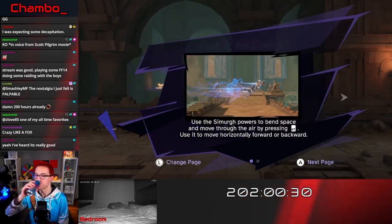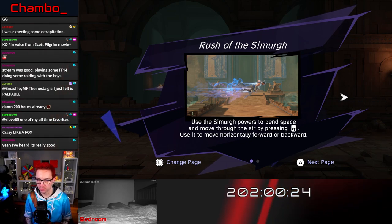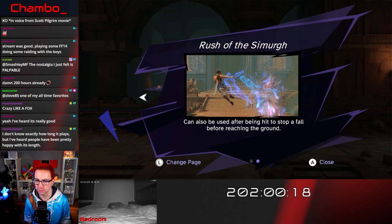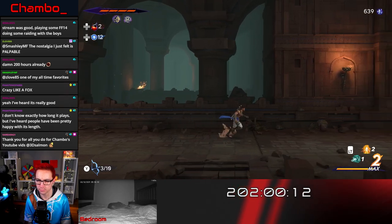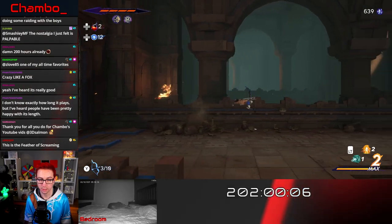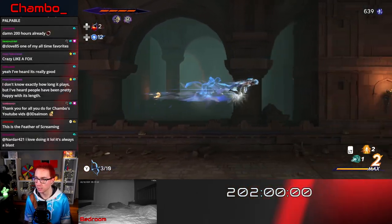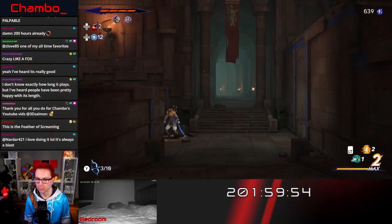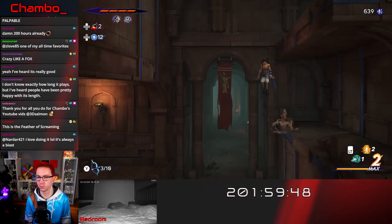Yeah, this has been really fun. Rush of the Simorgue — use the Simorgue's powers to bend space and move through the air by pressing right trigger. Use it to move horizontally forward or backward. It can also be used after being hit to stop a fall before reaching the ground. There's our air dash, guys — we knew we were going to get one!